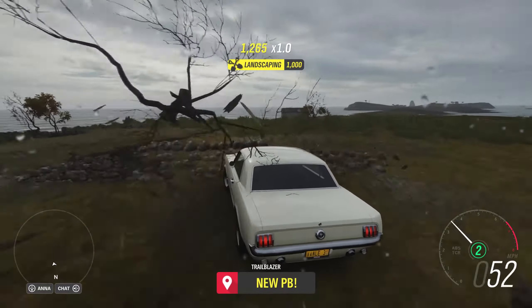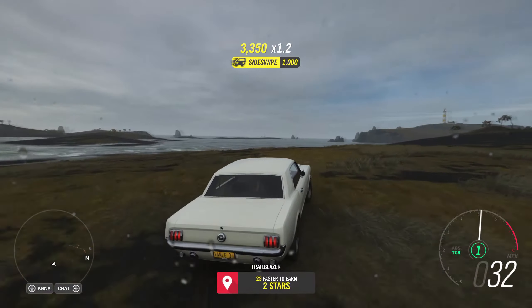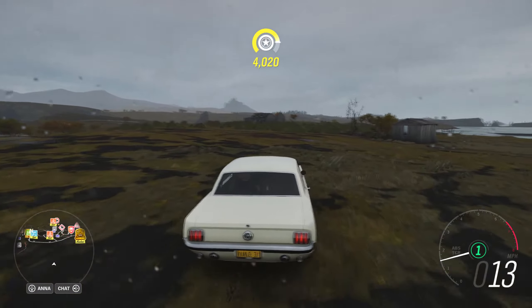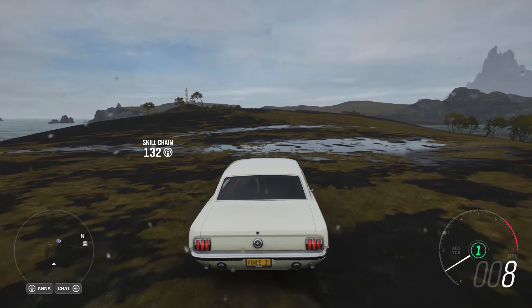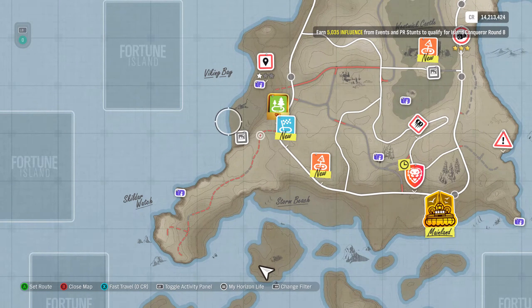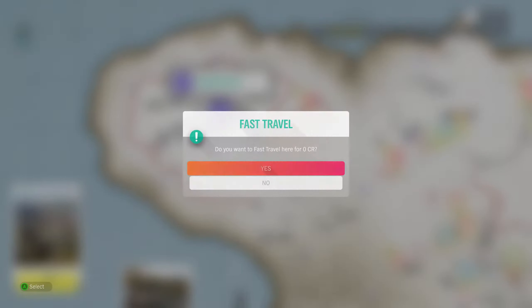Obviously you can tune the car if you can't get it done — you can make it quite powerful. What you unlock is the chest. If you don't want to see the location and want to search yourself, skip to the next challenge — I've put timestamps in the description. The chest is basically right up on this hill.